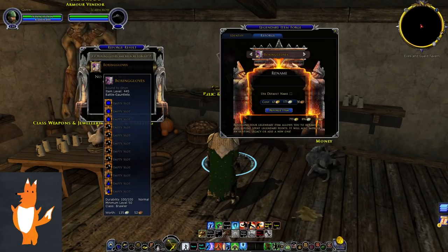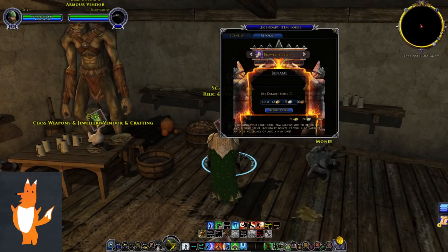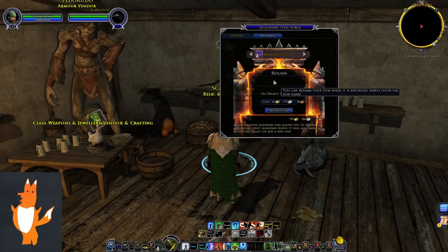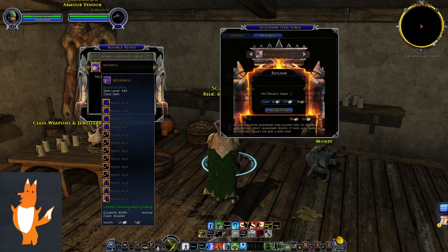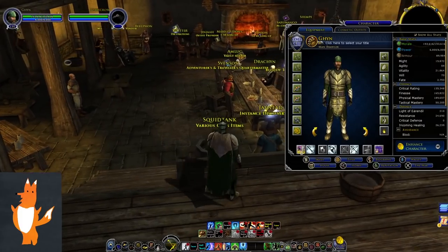Boxing gloves is now item level 445, which corresponds to level 130. The only times you're going to have to reforge after this is when you level up — so when we get to 140, probably with Gundabad, you go and reforge just to raise the item level. I can do this on my stein as well — after reforging, it's also item level 445. Both my items are now reforged.